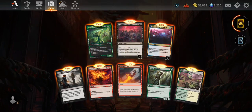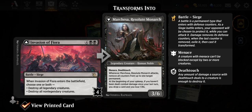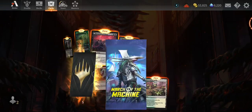Invasion of Fiora — four colorless and two black, battle-siege. When Fiora enters the battlefield, choose one or both: destroy all legendary creatures, or destroy all non-legendary creatures. So it could be a semi-sweeper. You could play it in a legendary deck and just blow up non-legendaries. Marchesa, Resolute Monarch — menace, deathtouch. When she attacks, remove all counters from up to one target permanent. At the beginning of your upkeep, if you haven't been dealt damage since your last turn, draw a card and lose one life.